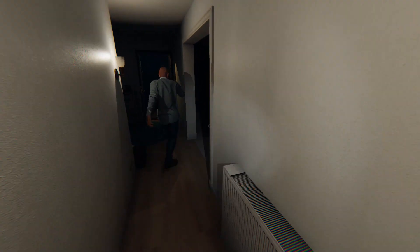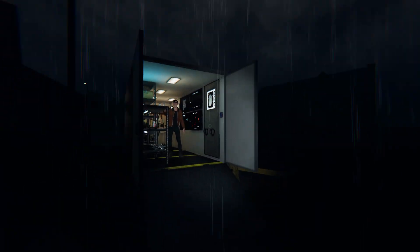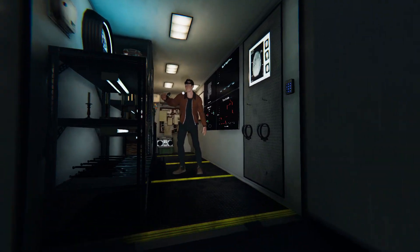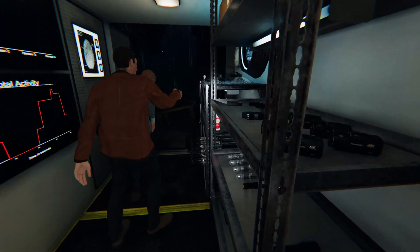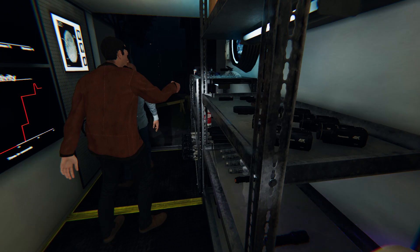You have to have a flashlight that's somewhere in your inventory. I have a flashlight. If you're holding a flashlight and you cycle away from it, you can use T to toggle on and off. Otherwise if it's in your hands you just right click.